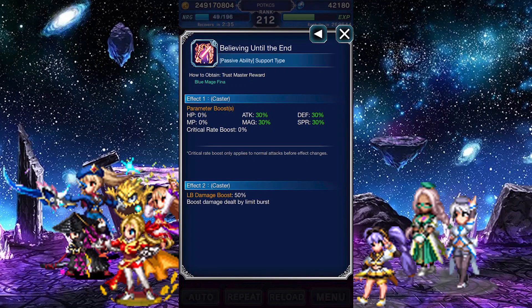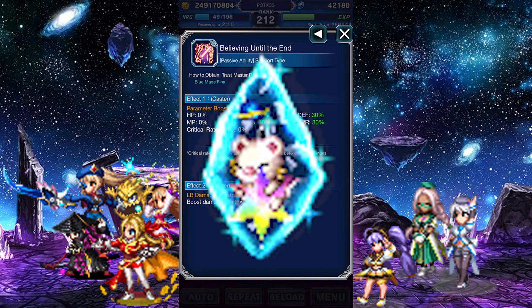Blue Mage Fina now has Trust Master rewards. Her Trust Master reward is a materia that boosts attack, defense, magic, and spirit by 30%, while boosting LB damage by a strong 50%. This is a simple materia. While you'd often equip this for the LB damage boost rather than the average stats, you're bound to benefit regardless. It has quite a bit of general application, and since you get a Trust Moogle for this materia, you may as well chuck it into a spare Prism Moogle just to get two copies instead.